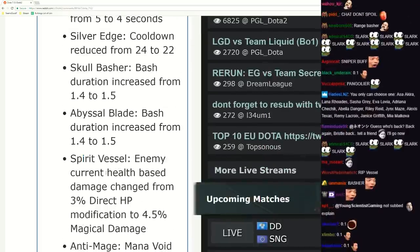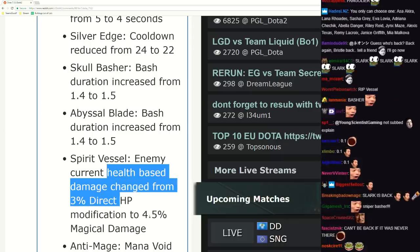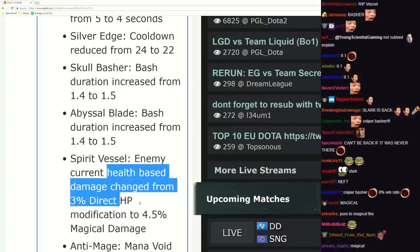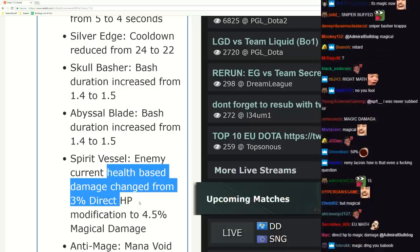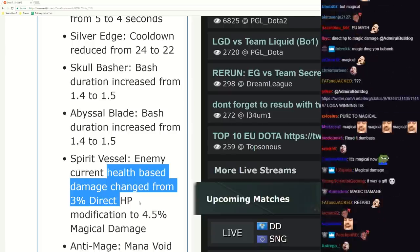Spirit Vessel getting nerfed. Enemy current health base damage changed from 3% direct HP modification to 4.5% - that's about a 50% increase. Wait, what did I read wrong? Enemy current health base damage change from 3% direct HP modification - wait, direct HP modification. That's a nerf against Hood and stuff because there's magic resistance, right?